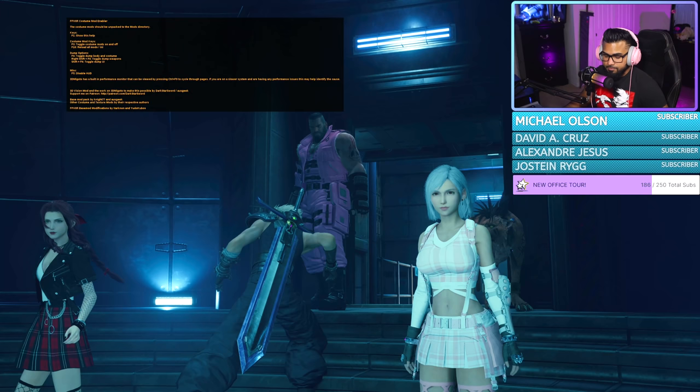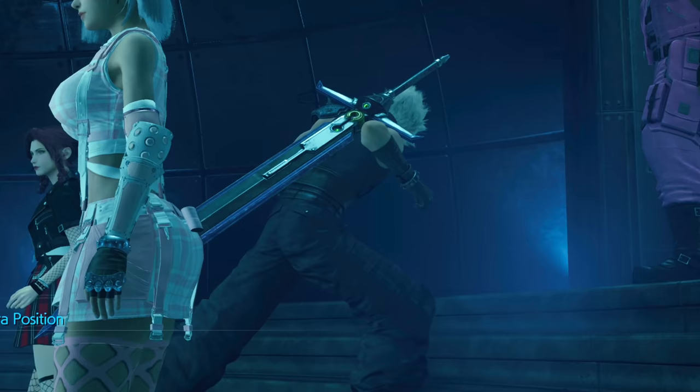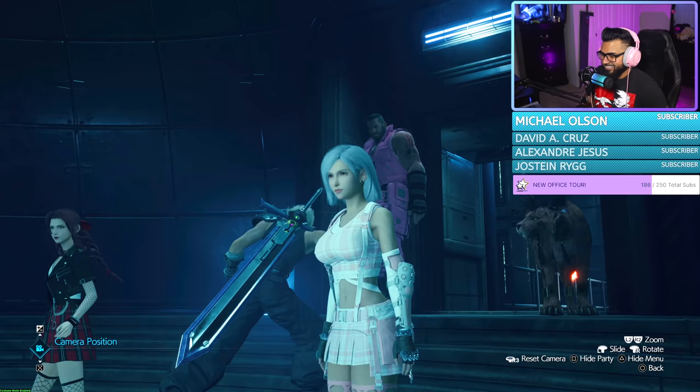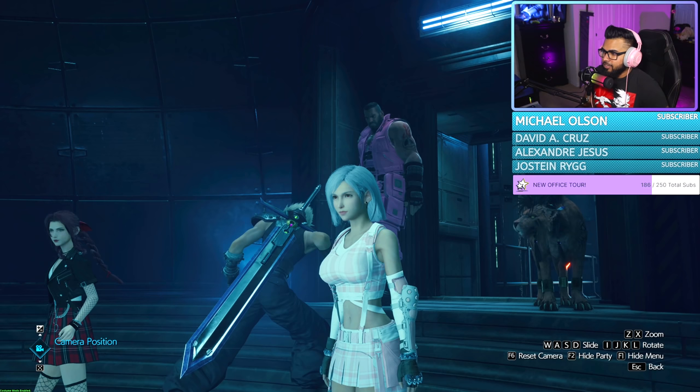The readme for each specific mod will tell you how to access the eyes and the hair and all that stuff. F3 turns all of 3DM's mods off. If you look right here, it's a quick way to turn it off — she's thick and now she's not. F3 to turn it off — it takes off the hair too.